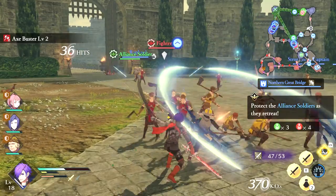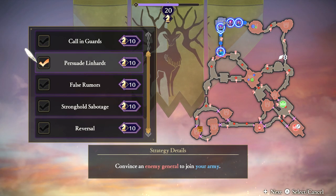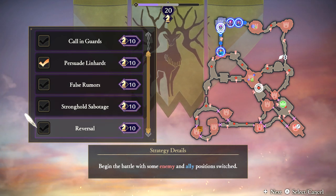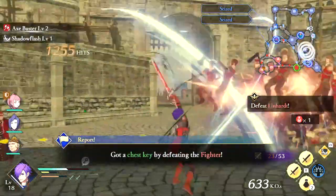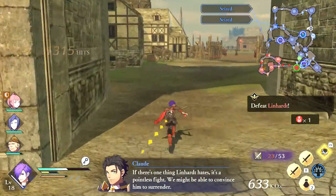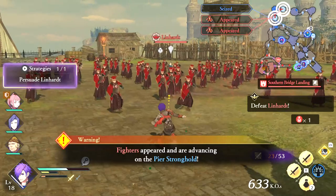So the first thing you want to do is head over to the strategy section and make sure that you click that little persuade option. What's going to happen is when you're playing the match and the enemy general shows up, you're going to get a little prompt that comes up for only about 30 seconds, and you then need to press the command cross.